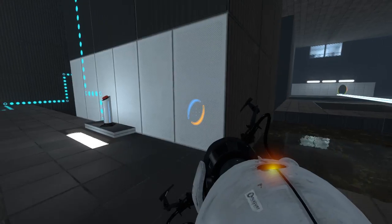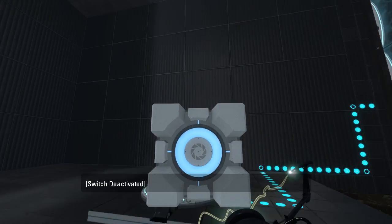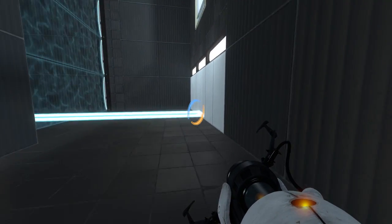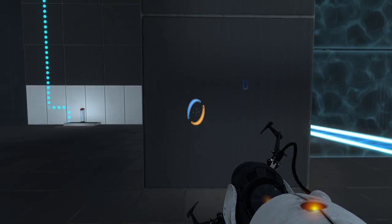Let's see, we have a cube here. This cube goes on this button, or that button — those are the only two buttons I'm aware of. This will allow us to have a portal here, while also being able to walk over there.